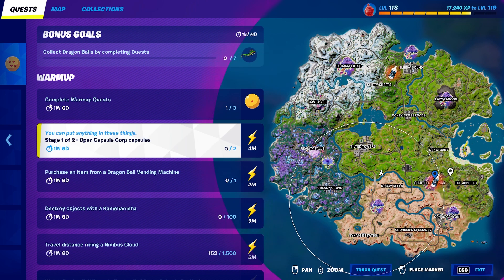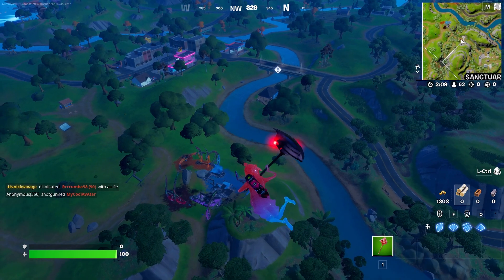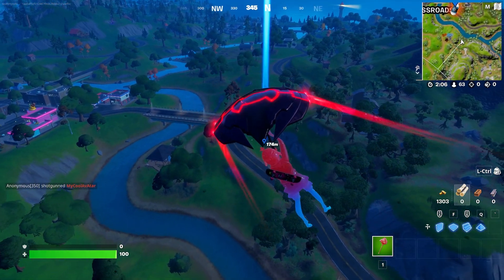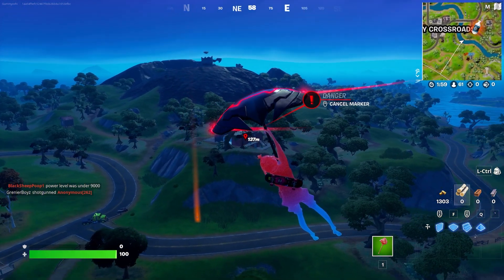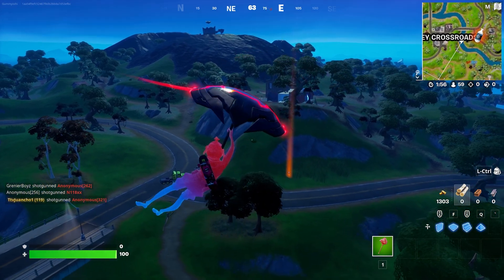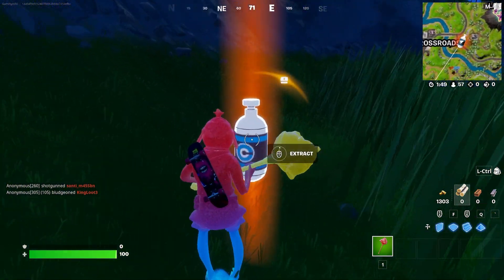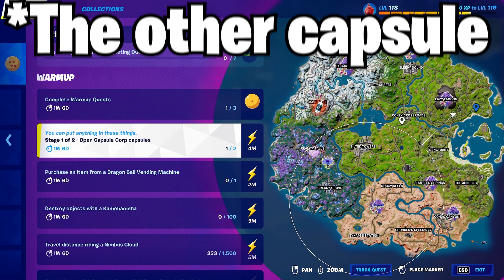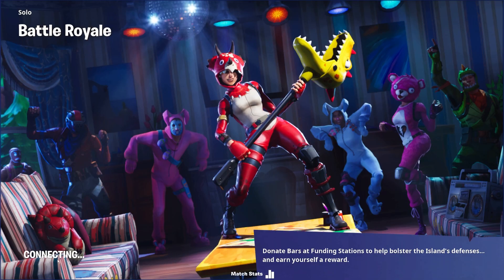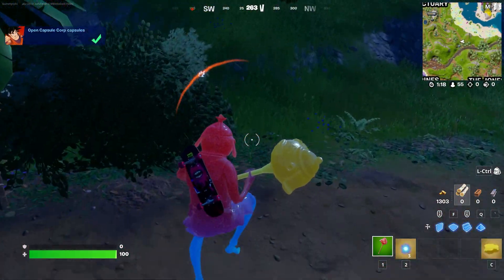Now that the first zone has formed, you can see the Capsules are instantly starting to spawn in, so we're going to chase some of these down. Since I held my glider the entire time since the Battle Bus went off, I'm guaranteed to be the first one there. We drop down right to the Capsule and pop it open — we've opened one out of two. Then we leave the match, go back into another, and do the exact same thing to get the second one.